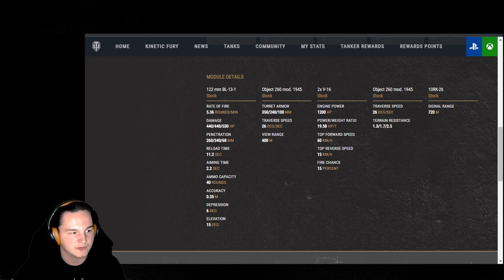Terrain ground resistance is 1.3 on hard, 1.7 on medium, and 2.5 on soft. I would recommend taking off-road driving on this tank to try and lower those down a bit, because 1.7 on medium is a big hindrance. Signal range is 720, which primarily helps with assist damage if you're up front spotting out targets.